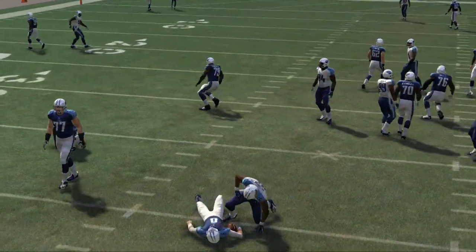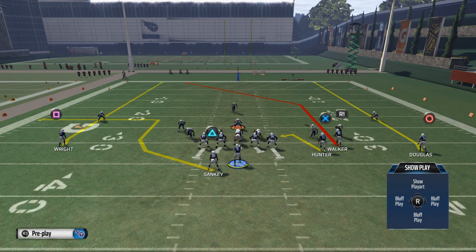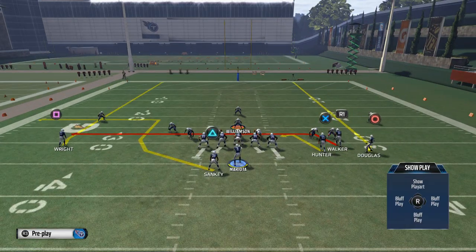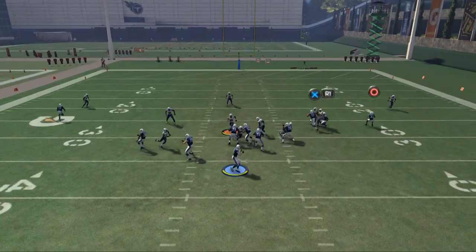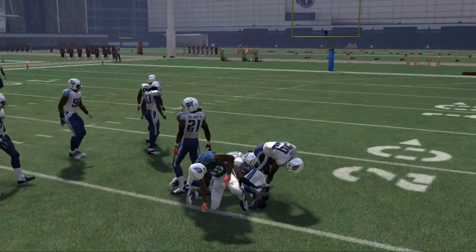For the zone breakdown, I like to take Delaney Walker and place him on a quick drag pattern. Then I take Harry Douglas, motion him in to create a nice bunch formation to the right side of the field, and place him on a quick hitch pattern. He is our first read on this play against the zone blitz — really effective at beating the zone blitz.